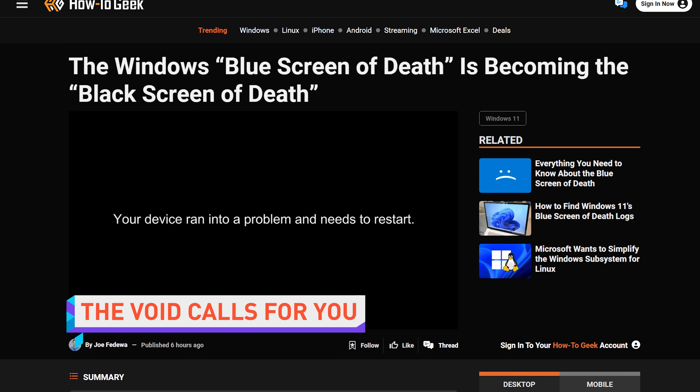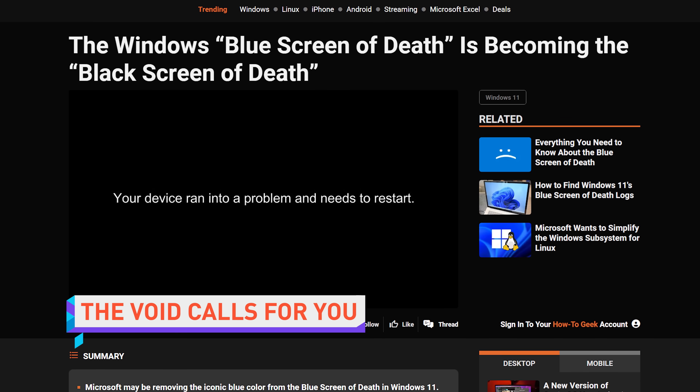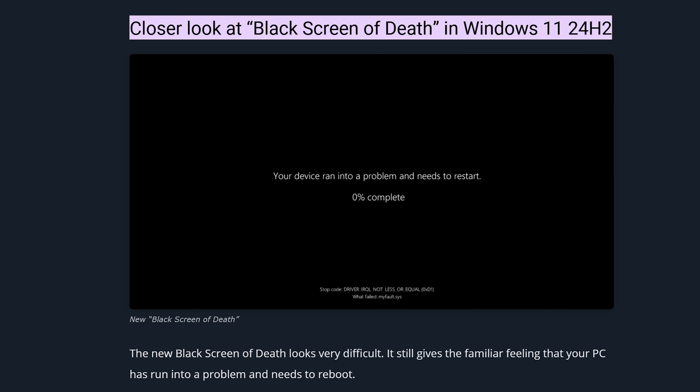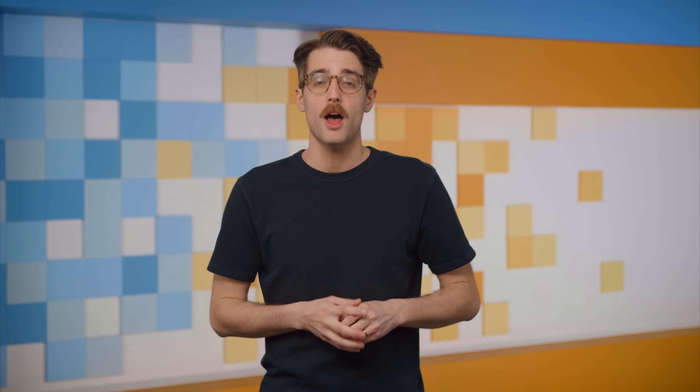Microsoft is turning Windows' infamous blue screen of death into the black screen of death, because users have become desensitized to constant issues with their operating system and aren't feeling nearly the level of despair that they should be. Microsoft isn't just changing the color, though — they're also streamlining the warning screen so it feels more Windows 11-y while also removing some elements.